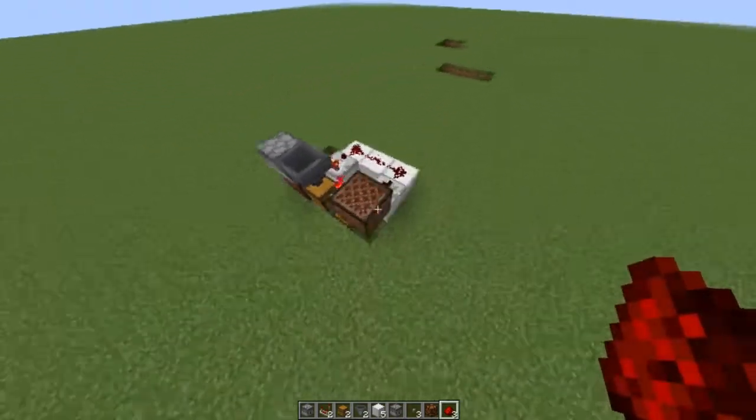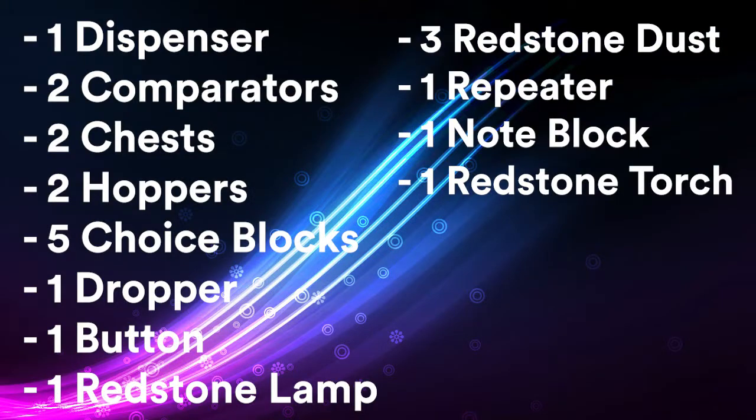So without further ado, I will show you how to build this. You will need a dispenser, 2 redstone comparators, 2 chests, 2 hoppers, 5 blocks of your choice, a dropper, a button, a redstone lamp, 3 redstone dust, a redstone repeater, a note block, and a redstone torch.